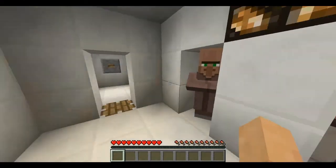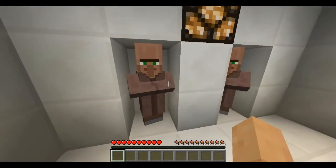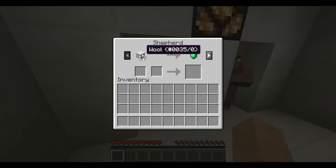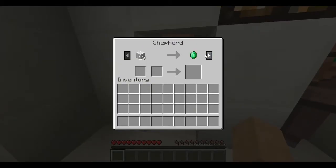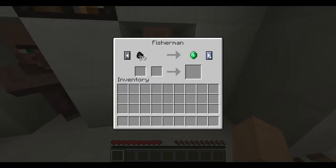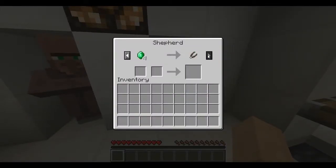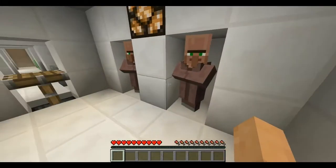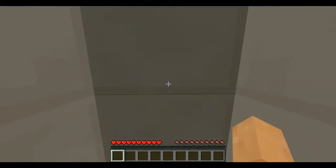Now let's move on to new villager trading. These have been updated a lot — the whole villager system has been revamped. Villagers are now named, so this is a Shepherd, and they spawn with more than one trade and can unlock more trades upon trading. Here's a Fisherman — he unlocked three trades. There's also a Farmer and another Shepherd, and there are new trades like string.